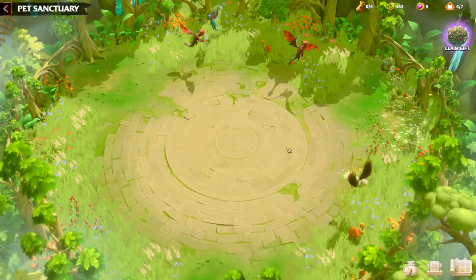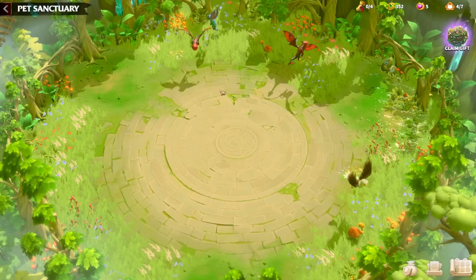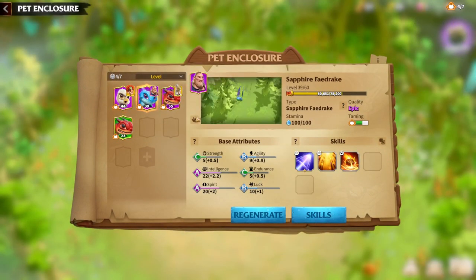Hello people, this is George with yet another Call of Dragons video. Today we will continue the series regarding pets. The first video was about Snowpeak Rock and today we will be talking about Sapphire Drake. Sapphire Drake is the pet for Mage Heroes and Magic Units, and we will go through every detail needed to be successful with it — how to utilize the skills, attributes, levels, and so on.